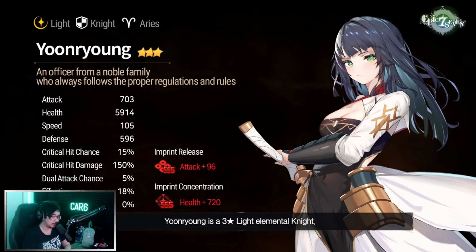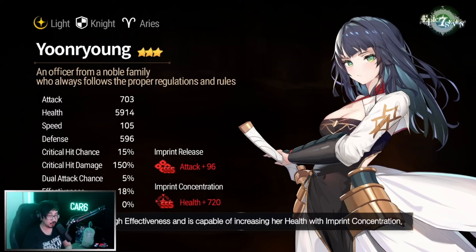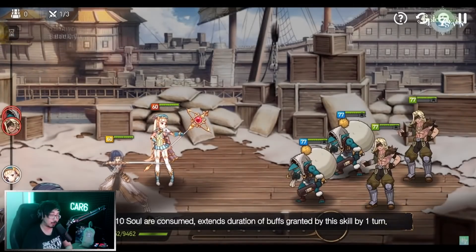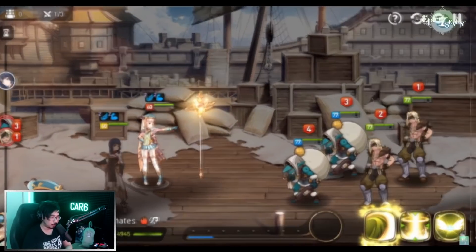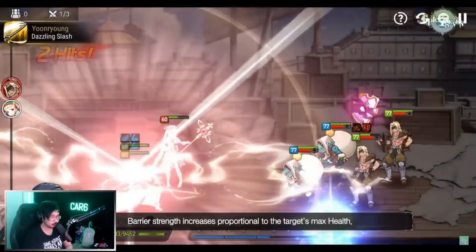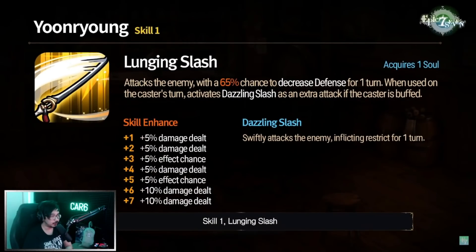Yun Ryung has health self-imprint concentration. She's an officer from a noble family and she looks really good — definitely waifu. Skill 3 is Battle Cry: two-turn immunity and increased speed, soul burn increases the effect duration by one turn. That's a pretty strong skill 3 — speed is always good, immunity is pretty good. Skill 2 is Assault Coordination: barrier with combat readiness, increases proportional to the target's max health.